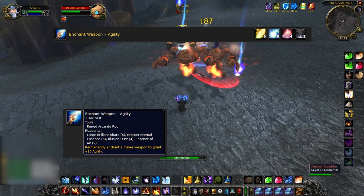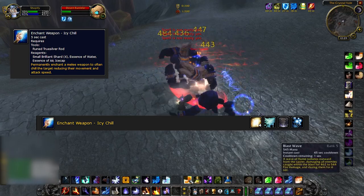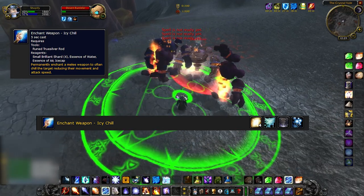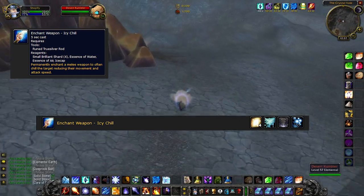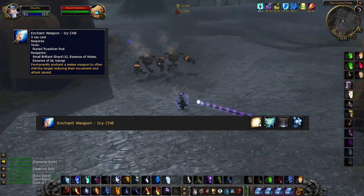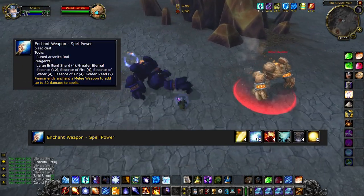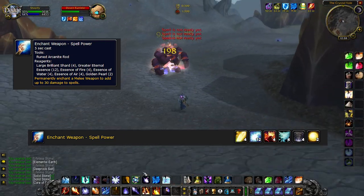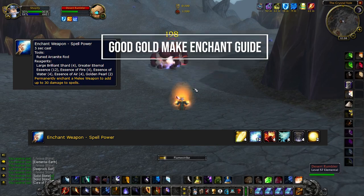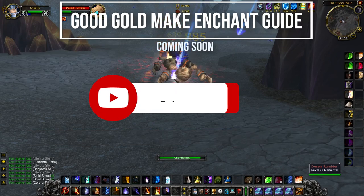Every hunter will need two of these on their weapons. Enchant Weapon Icy Chill — this is used as a cool cosmetic as it makes your sword glow, but I remember in AQ40 it was also used against Viscidus. It was not sure if they did anything though — maybe anyone of you knows, drop it in the comments. Enchant Weapon Spellpower — well this one is BIS for a long time, so expect to enchant this a lot in Season of Mastery. I have a good gold making video coming out about enchanting soon for Season of Mastery, so make sure to subscribe for that one.